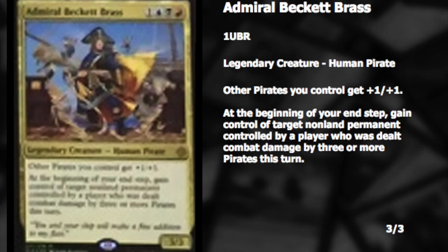At the beginning of your end step, gain control of target non-land permanent controlled by a player who was dealt combat damage by three or more pirates this turn. Assuming pirates have some type of evasion, you're going to keep stealing stuff, which is very good in EDH against a player who just sits there and mana accelerates. We know the mechanic is treasure. There is a small but notable percentage chance they might redo this set, though we know all the mechanics and have all the mythics and rares.